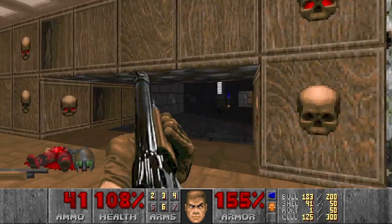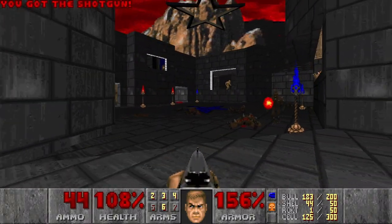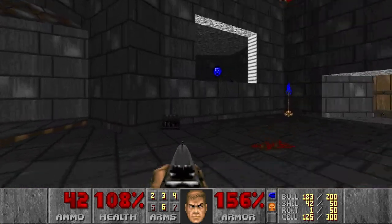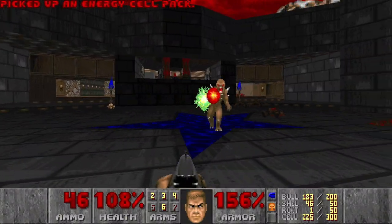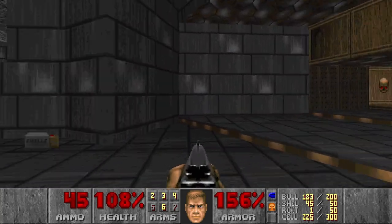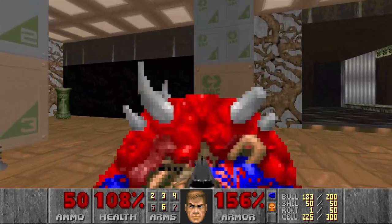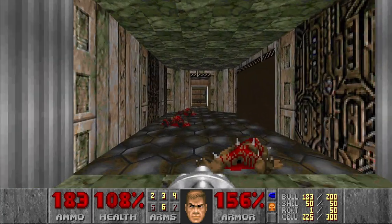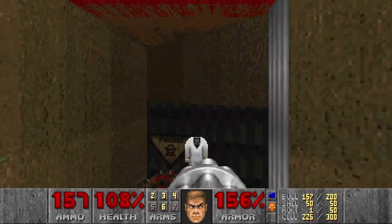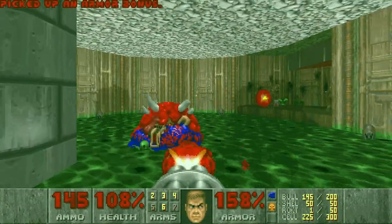Come on, I see you. Nice. This room actually looks pretty cool - look at that star over there. More plasma - yes please. Super shotgun here. I don't know if I should continue - let's actually go back and check this room where we picked up the radiation suit. Maybe it leads to the other area.